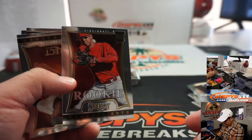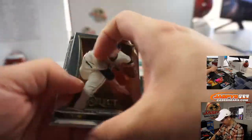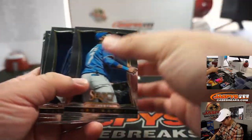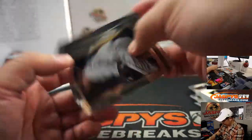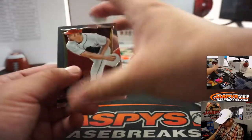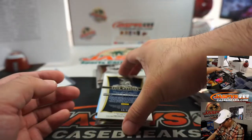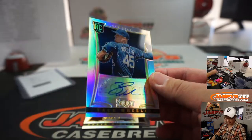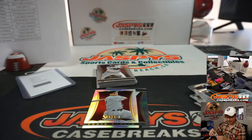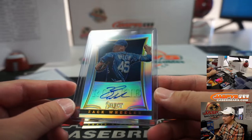Here's one of the rookies from 2013 — Neftali Soto. I don't think he really panned out in the long run. We've got Starlin Castro, silver. And our second autograph is 43 out of 99, Zach Wheeler for the Mets. There's a rookie auto right there for the Metropolitans — Nancy with that one. Pretty solid.